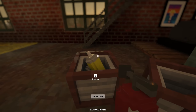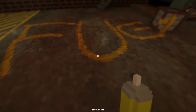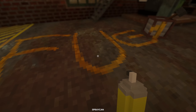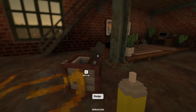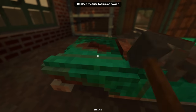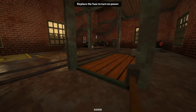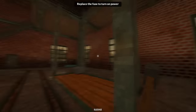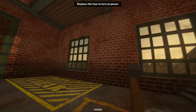We got the spray paint so we can write whatever - I wrote 'fog', I don't know why that was the first word to come to mind. And lastly we have the sledgehammer. I can break stuff - yes! I don't know if I was working on this car or somebody else was, but I'm wrecking it now. So now we got to go outside and replace the fuse and turn the power on.